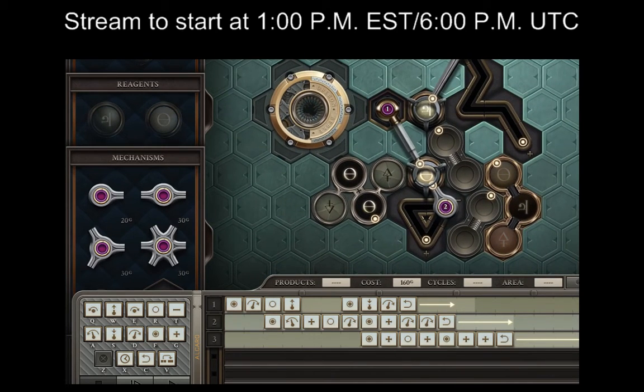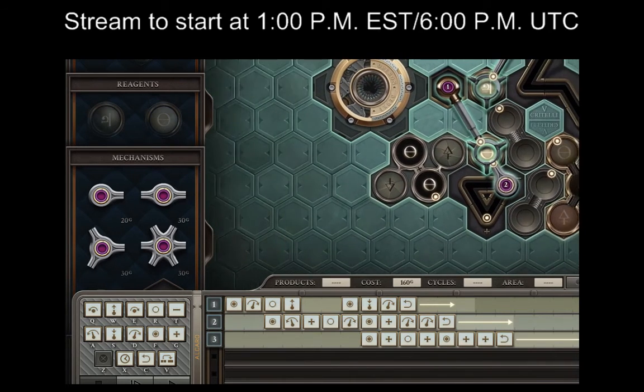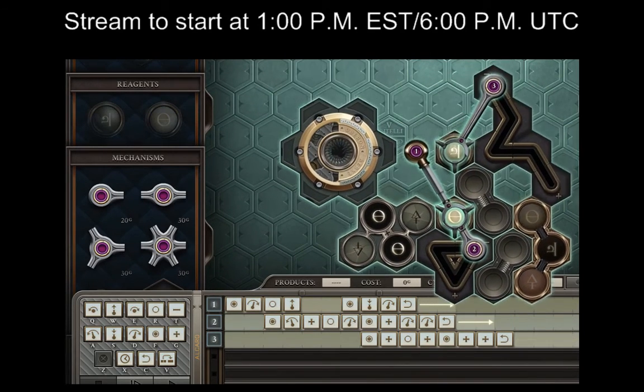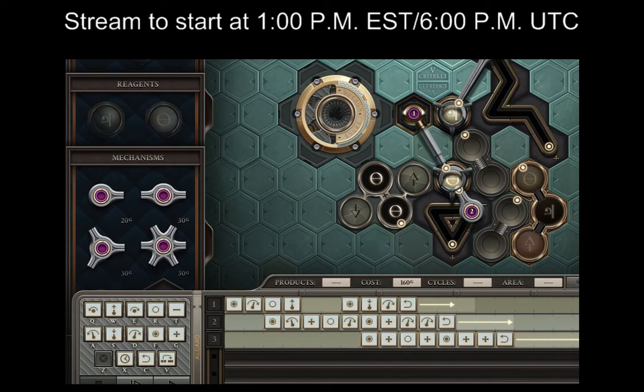Okay so if I got this right — and let me go ahead and slide this over to put the Critelli in place — this arm should grab the tin, put it in place, grab the salt, put it in place, slide that over.